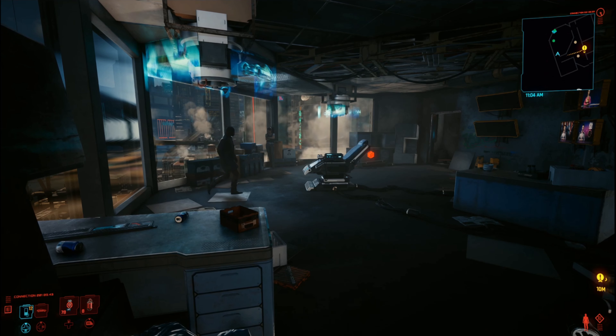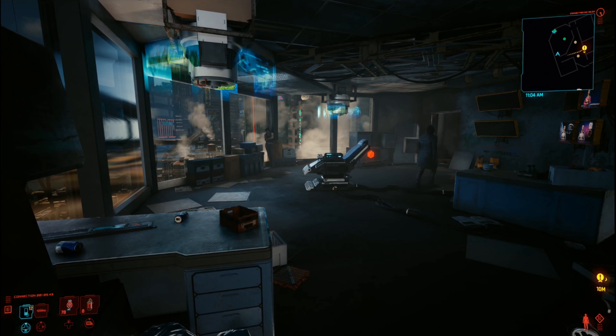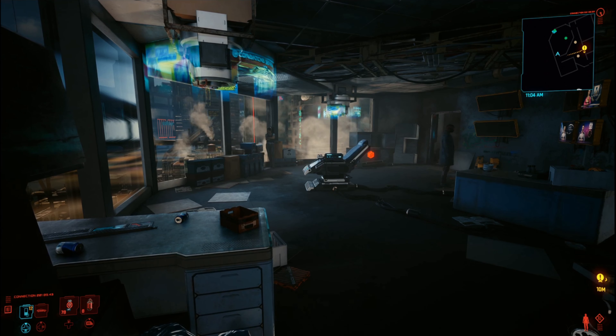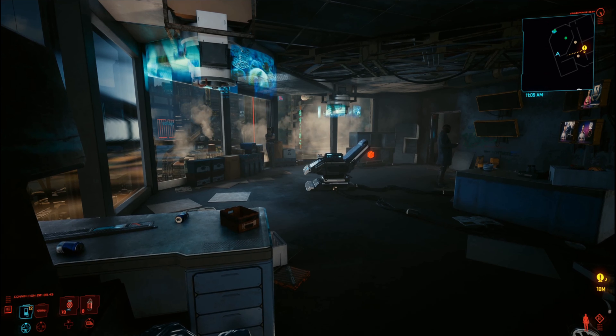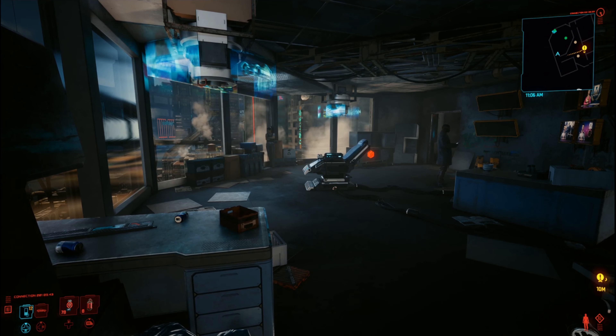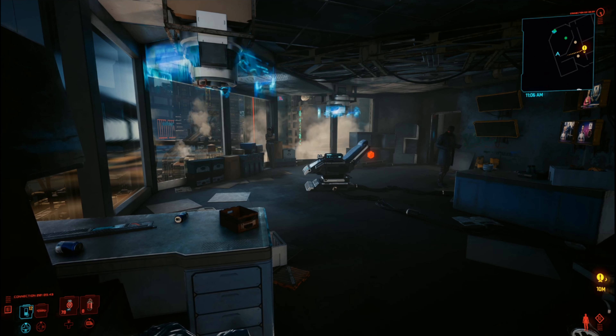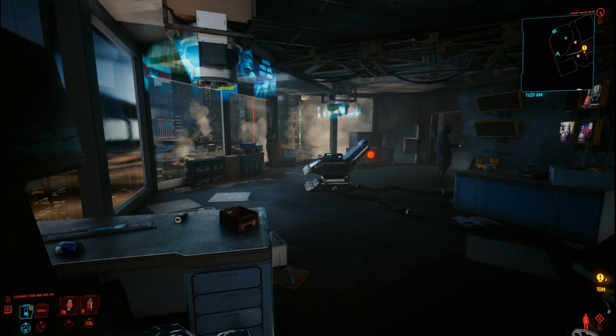In today's episode we're going to look at gigs and also a little bit about fixes as well. We're here today with the fixer from Watson, which is Regina Jones, and she's the one who's going to be giving us all of our gigs. Regina is also interested in cyberpsychosis, so she does the cyberpsycho missions which you can find all around Night City, and once you complete all of those you get access to the legendary that's sealed in the box over in the corner that we can see on this video.